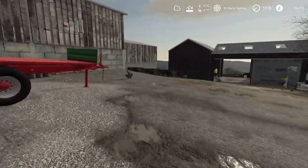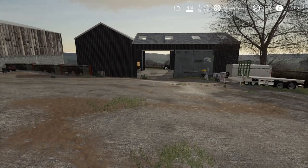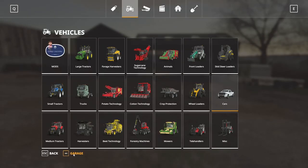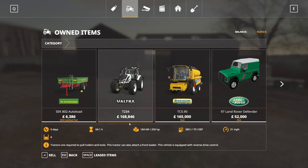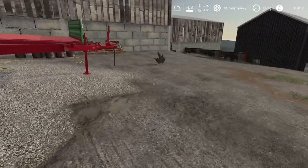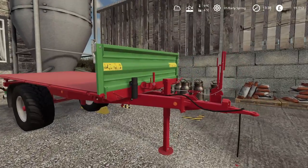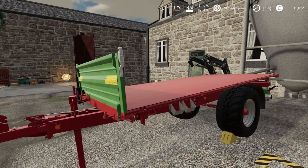I've got a Valtra — it's a T234, a mid-range Valtra with 250 horsepower, so decent horsepower. It's tracked, and what I like about it is you can put a front loader on it, which is great.